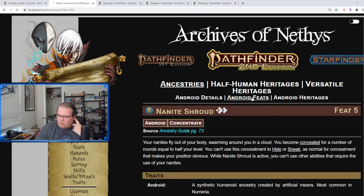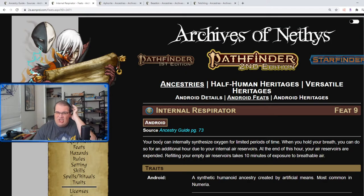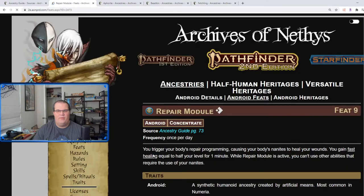Internal Respirator lets you hold your breath much longer — highly situational, since there aren't many times holding your breath really matters. Repair Module gives you fast healing equal to your level for one minute, but while active you can't use other nanite abilities. It's once per day — at level nine you're looking at maybe 40 hit points, and up to around 100 at level 20. It's not a lot, but it can be the difference between life and death.